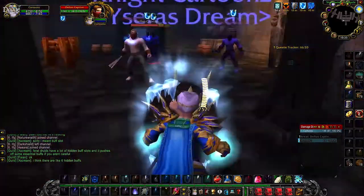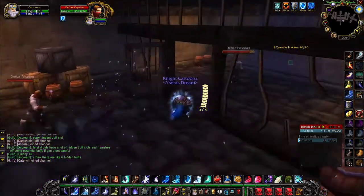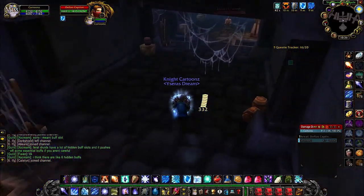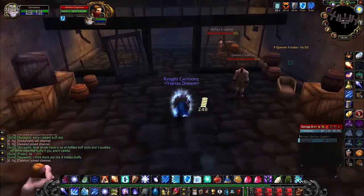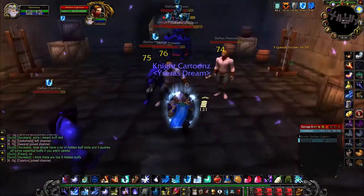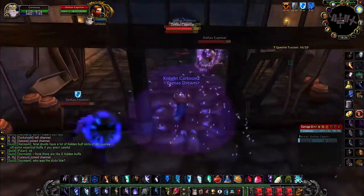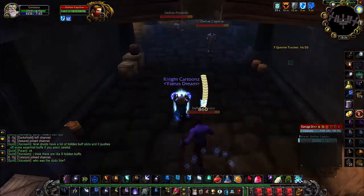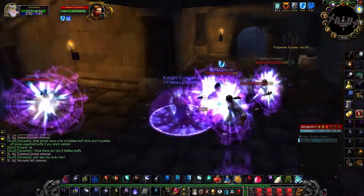I clear it in 3 pulls. We blink here from room to room, using Arcane Explosion rank 1. You can freeze here and reapply the Ice Barrier.